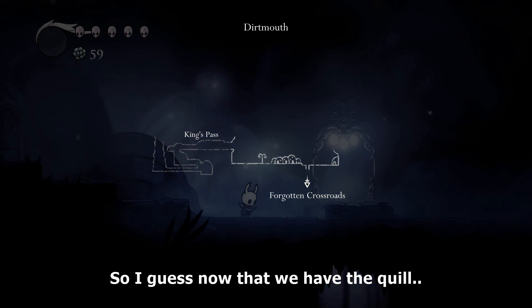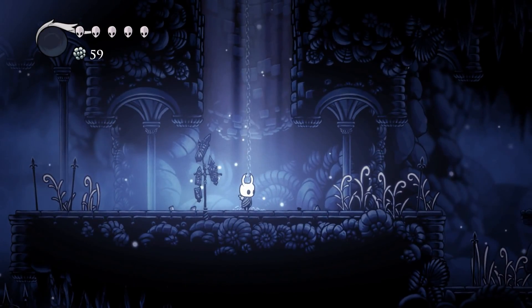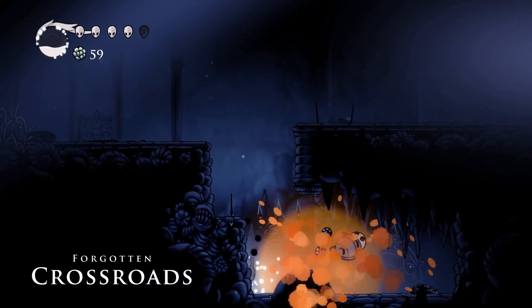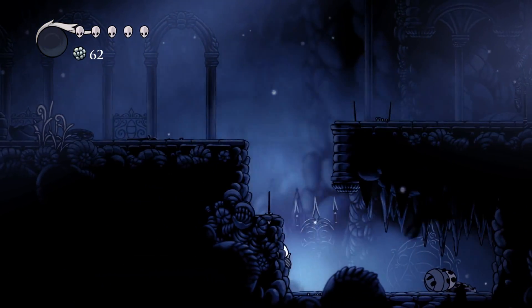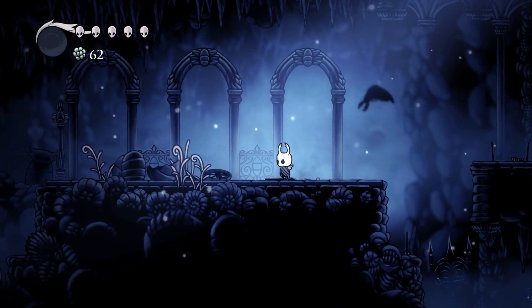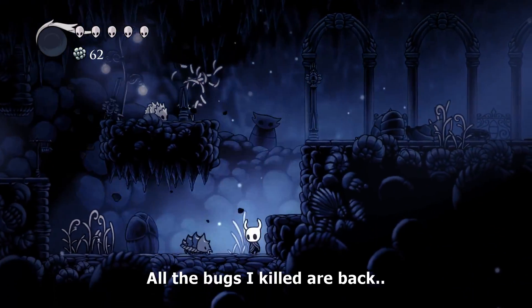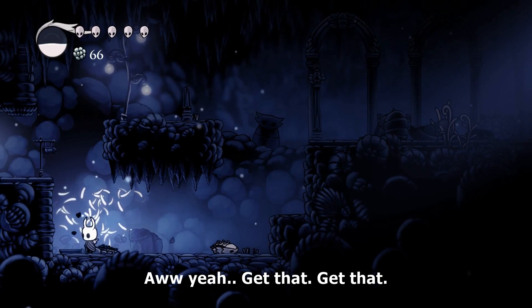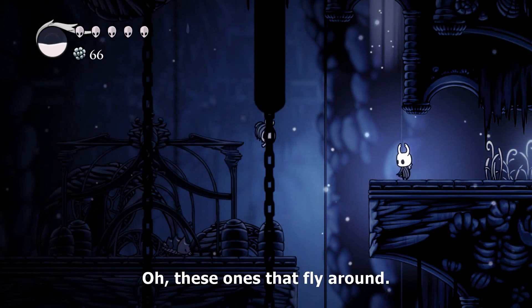So I guess now that we have the quill, how does it work? I guess we had to go back down to the Forgotten Crossroads. Oh man, I forgot it does that when you get hit — I can heal, yeah. Okay, all the bugs I killed are back. Oh yeah, get that — I don't even remember what we're doing. Oh these ones flying around, I remember these guys.